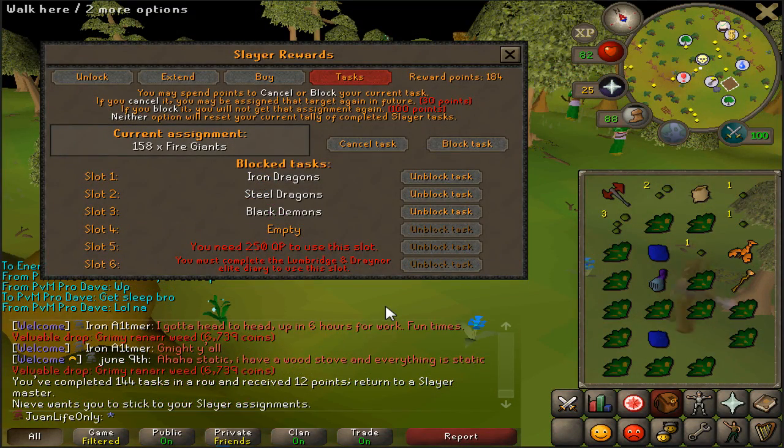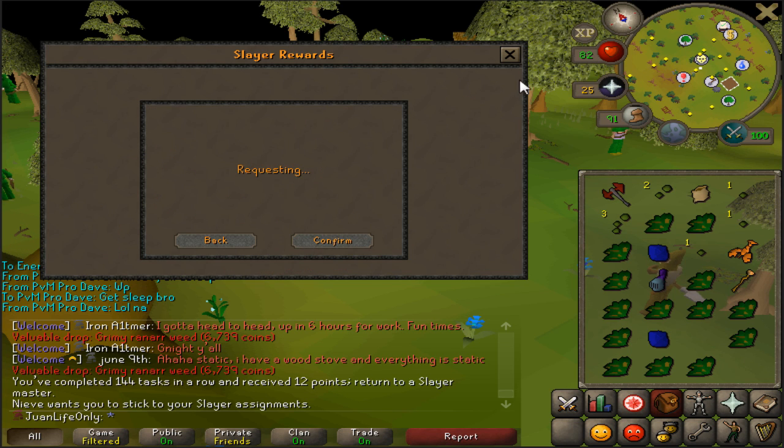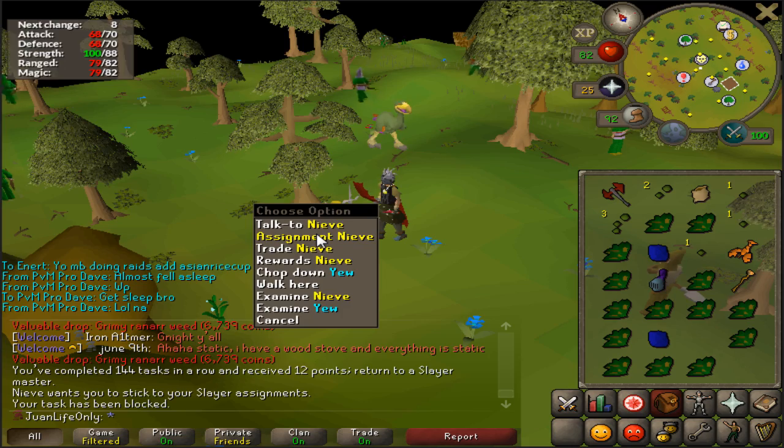Alright, I've decided — Fire Giants gotta go, man. They are too common of a task and I'm so bored of these guys. So in order to speed things up, I am going to get rid of Fire Giants. I mean, they're okay tasks, but I'm just so bored of it that I just can't do it anymore.